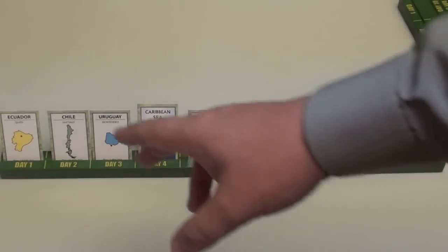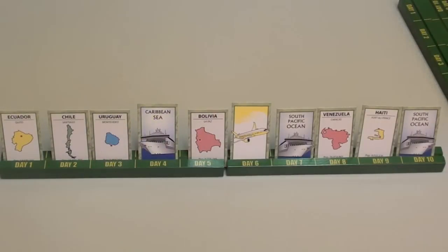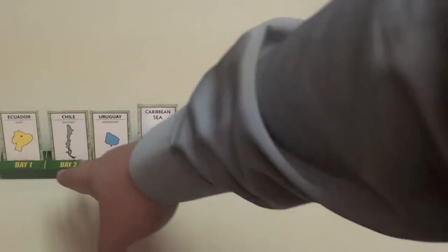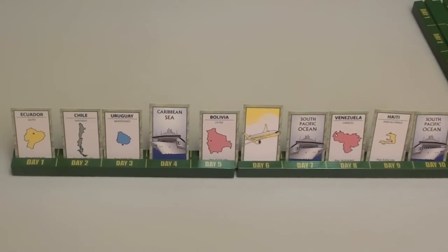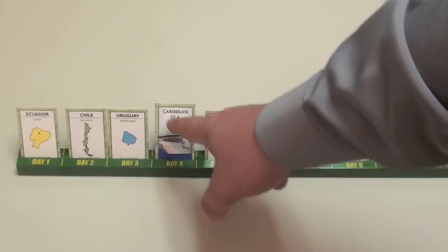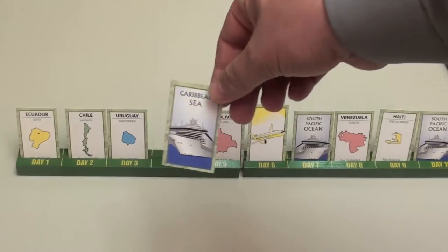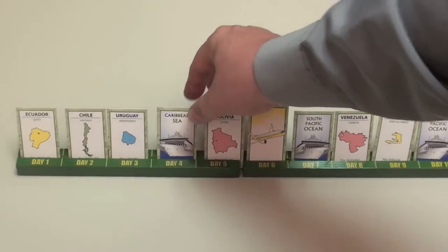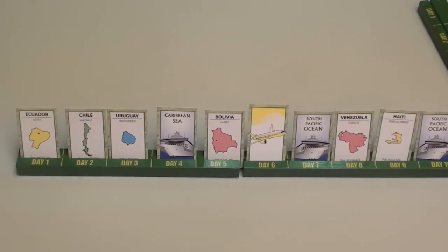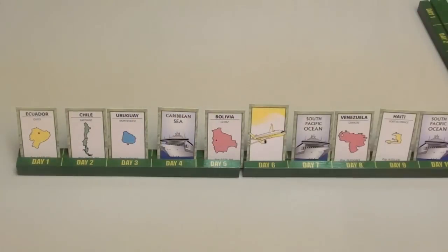For example, if Chile is next to Uruguay — which they're not, but if they were — then these two cards would be allowed to be next to each other at the end of the game. The idea is to go from this country to this country to this country and so on and so forth. There are also cards that are seas, and so if your country is next to the sea — for example, Uruguay is not next to the Caribbean Sea, but if it were — then I could go from Uruguay to the Caribbean Sea to another country.